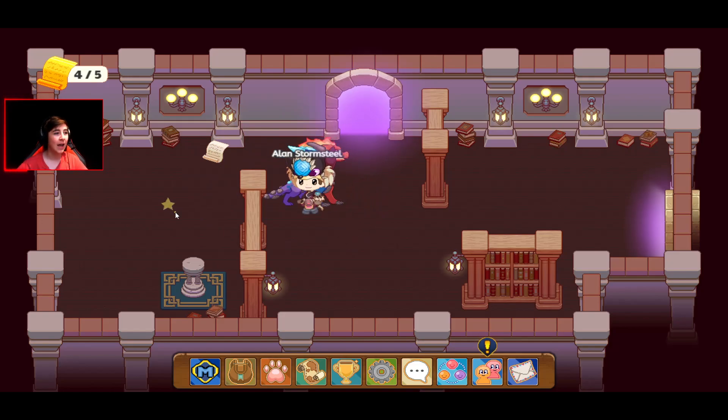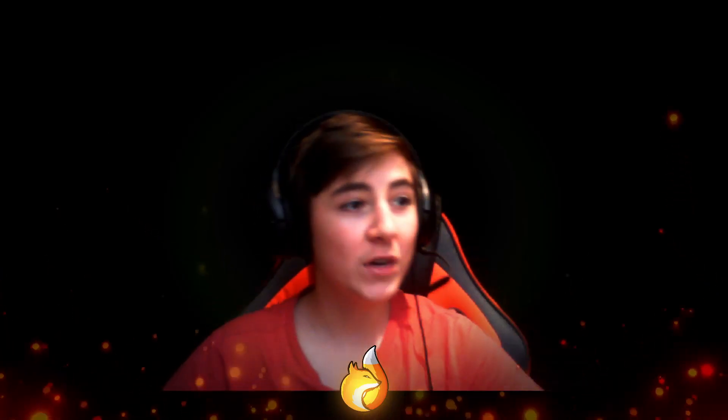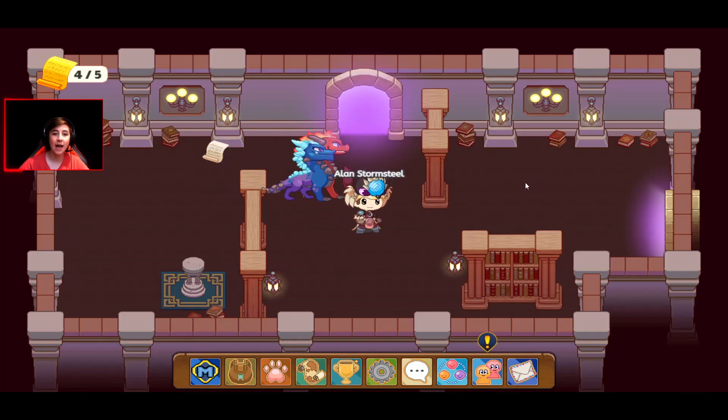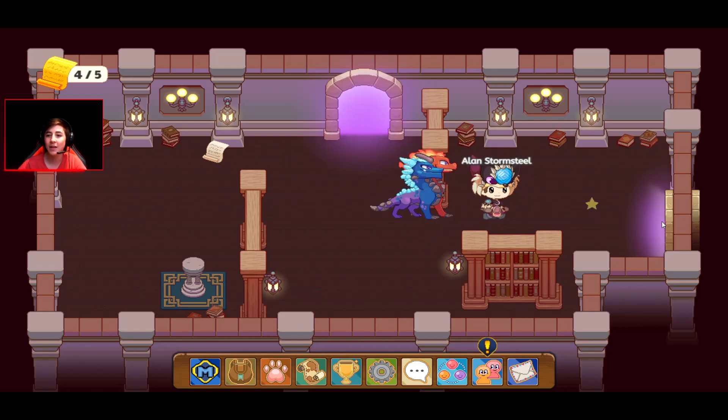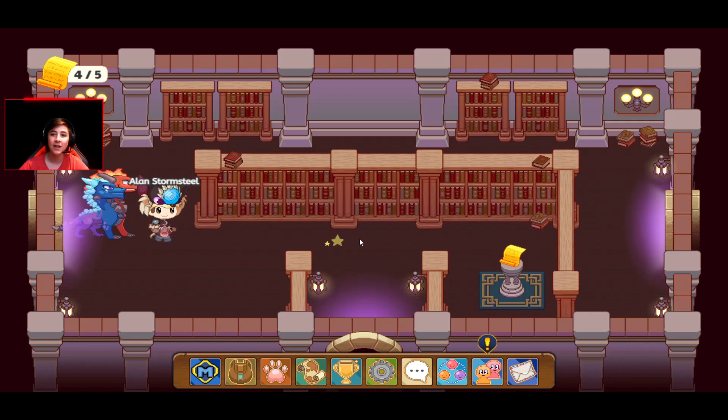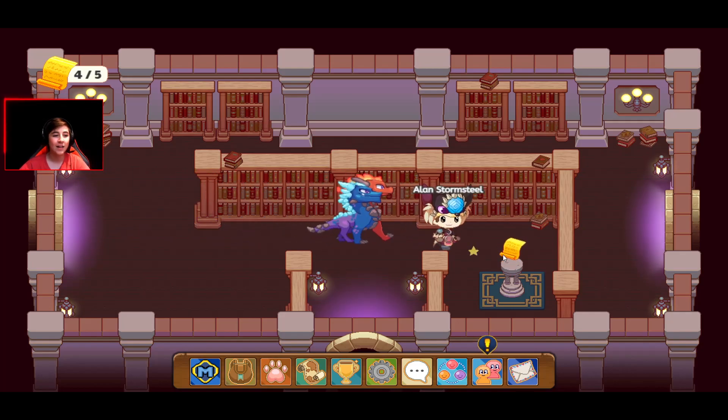My first tip is to get the Academy Golden Pages. They will give you a prize. As you can see right here, I am in the process of doing this and I need one more to get a prize. As you can see, it's right there.